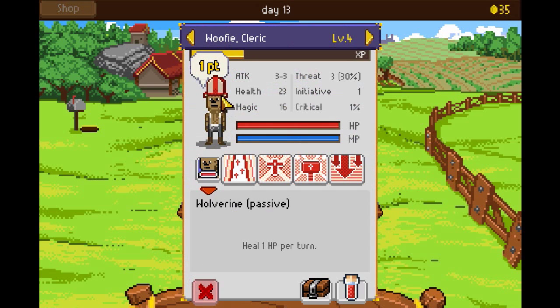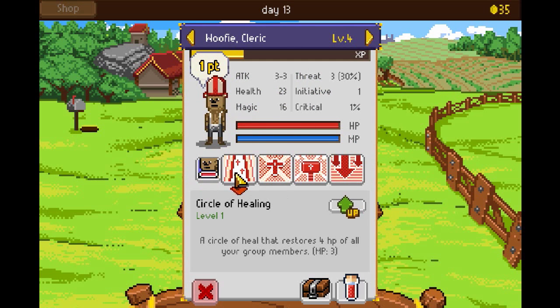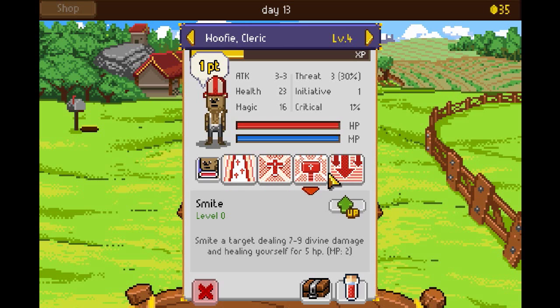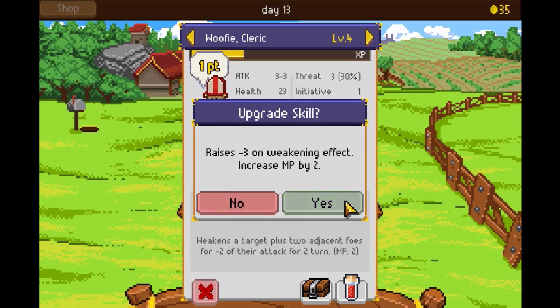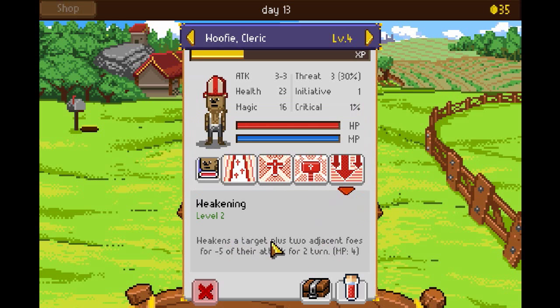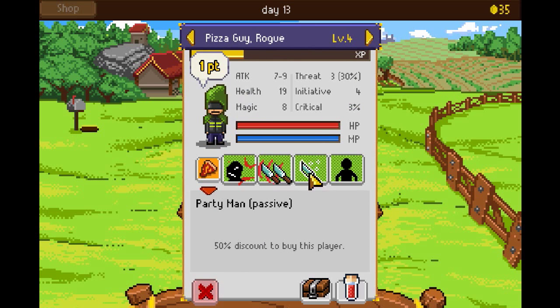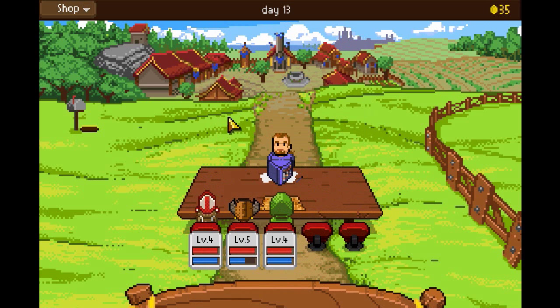Let's look at points. So we got a point here — circle of heal, focused heal. We're actually going to upgrade this. Stun on level five, level four on this one — I think I want to upgrade poison. Sometimes it does two extra damage. Alright.